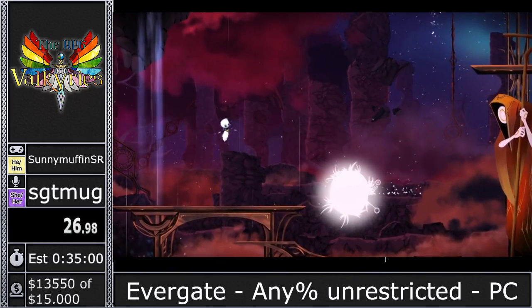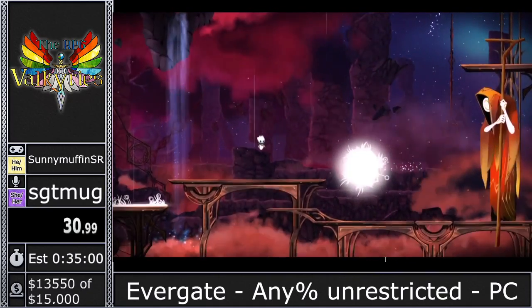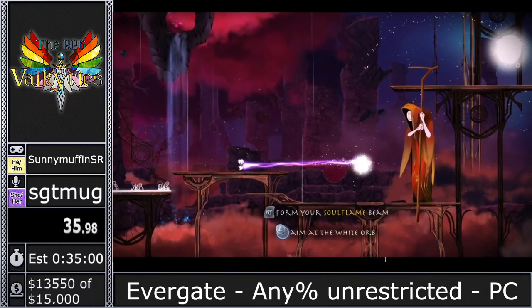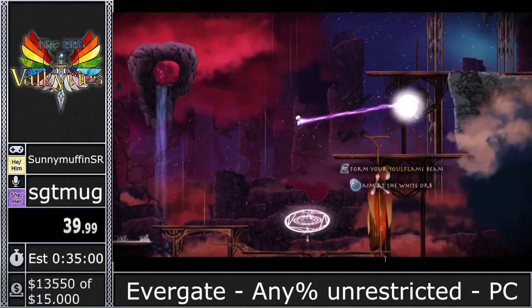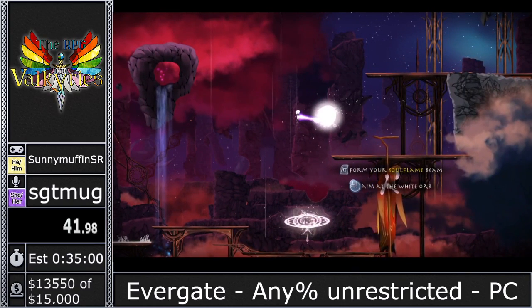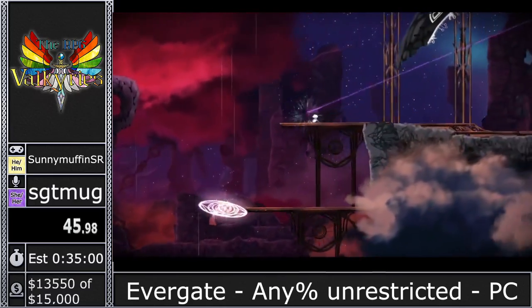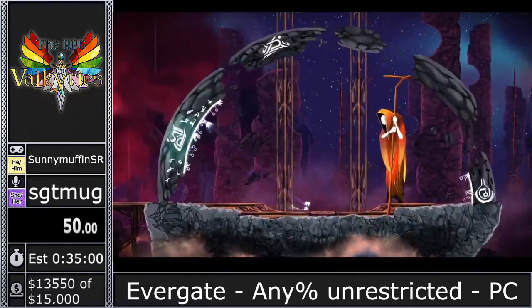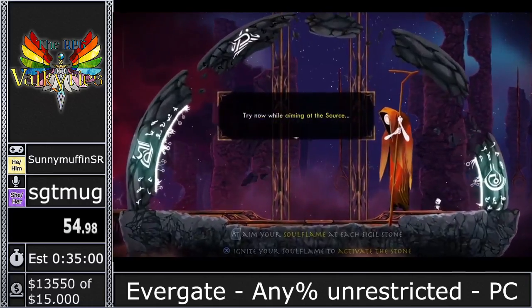We'll be fixing some of the problems Key had when he was alive. This is the soul flame — you're going to see this all the time in this run. It's the game's unique mechanic: a little beam of energy coming out of Key that connects with source. Anytime you see white on the walls, that's source. To do anything real with the soul flame, I have to connect it to source.